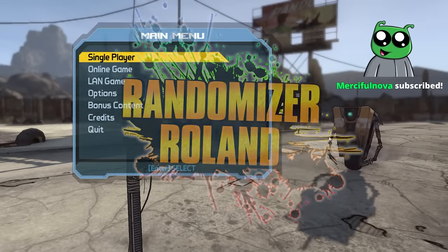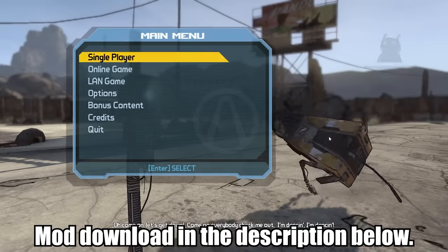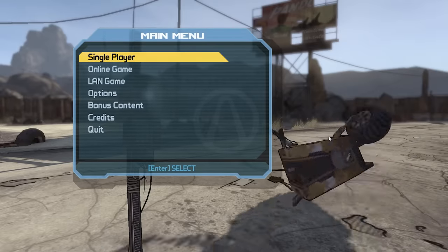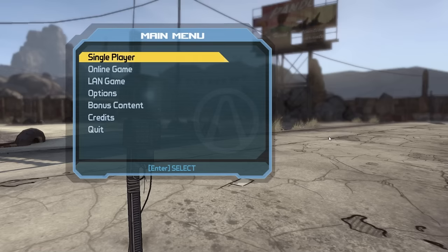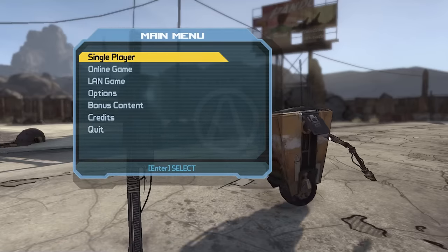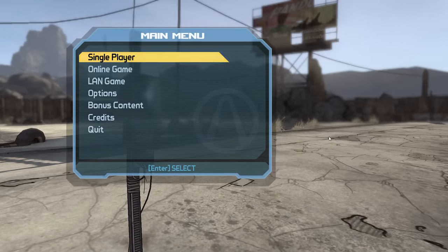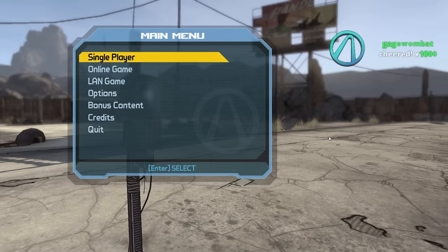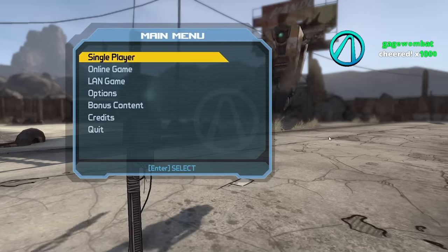Welcome back everybody, today we're doing a weapon randomizer - not super randomizer. Sleep master, the legend himself in chat, made a mod for Borderlands 1 so every weapon in the game can randomize across any type: pistols on shotguns, shotguns on launchers, launchers on whatever. It's pretty crazy. Unfortunately we don't have enemy randomizer or class mod randomizer or grenade randomizer - apparently if you do that the game crashes.